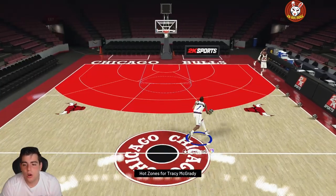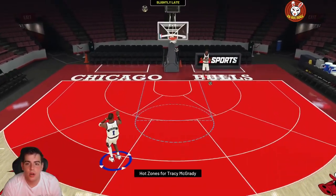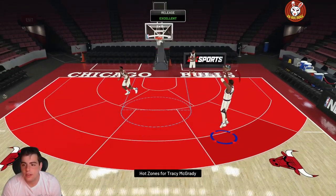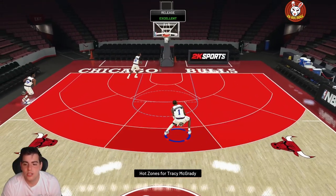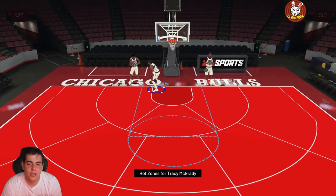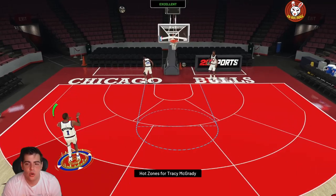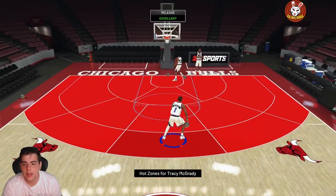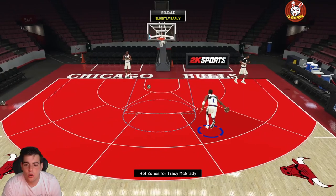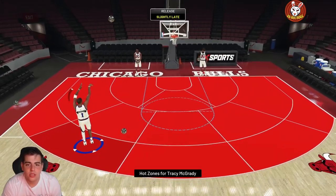Here are the hot zones — Tracy McGrady green beans, you know how it goes. The shot meter is on, I haven't used it in forever — it's weird but I'll keep it on. This card is so good, every year when people hear Tracy McGrady they go crazy. Just look at all these greens — he's so money. This card's a cheat code, I can't wait to play with this card online.